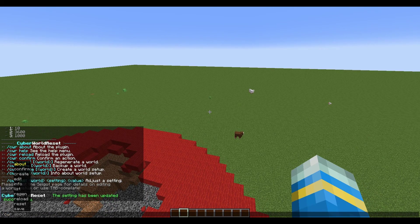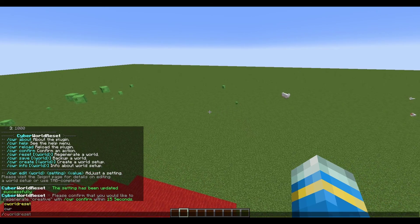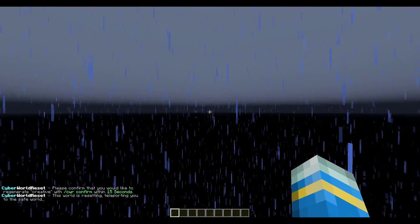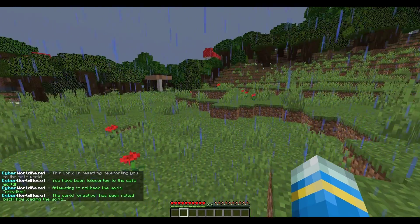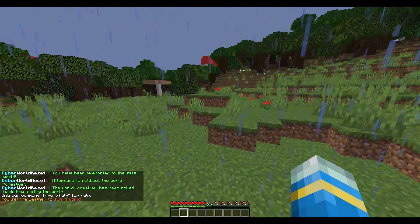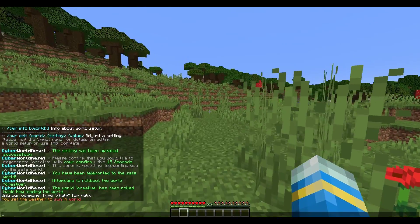Now let's reset it. Run CWR reset creative, and it will ask in chat if you really want to do that. Confirm with CWR confirm. Because we have the safe world set, we get teleported to 'world' and the chat says: 'You have been teleported to the safe world, attempting rollback of world creative.'